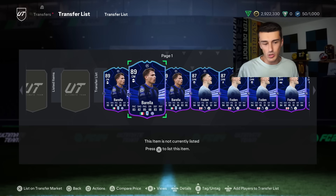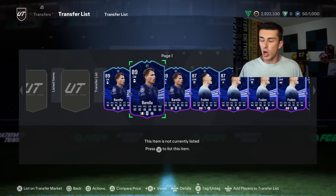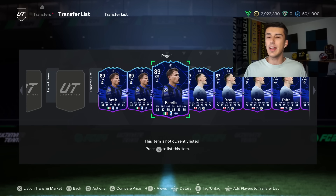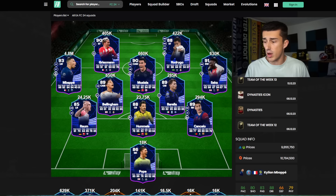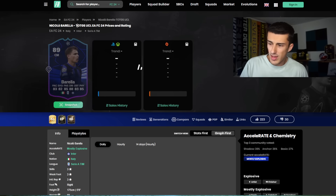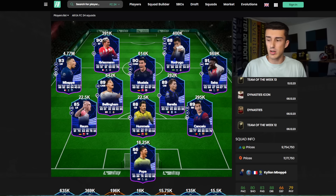We invested in Barella at 280,000 coins, and it's looking pretty good. These cards are on their way up, and we know they're going to keep going — Monday and Tuesday are normally the days on the market when cards rise the most. But are they up as much as we want? Probably not, especially with that Phil Foden card who we got for 147,000 coins. Looking at this entire group stage team's prices, Barella right now is 282 — that's a little lower than what we've seen. He's over 290; I've seen him above 300.